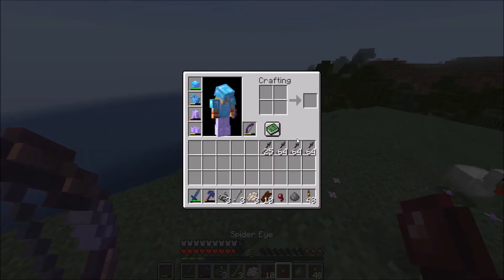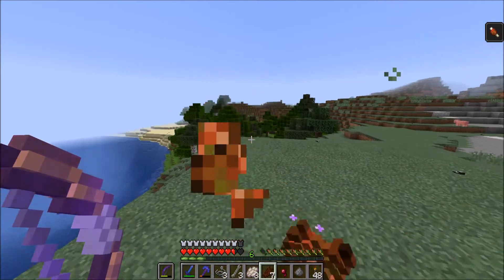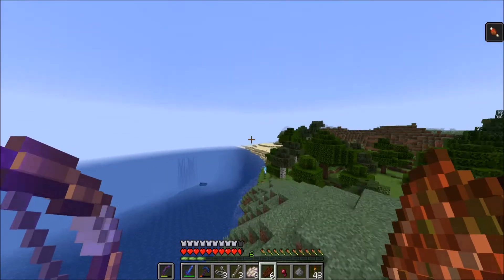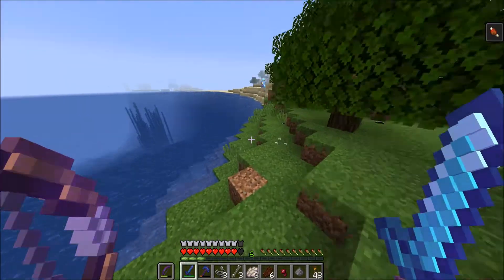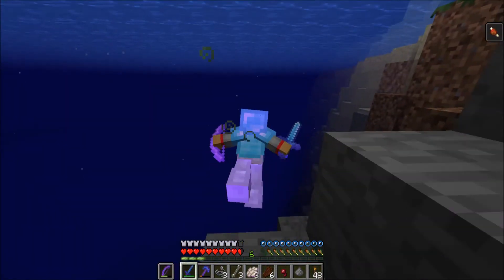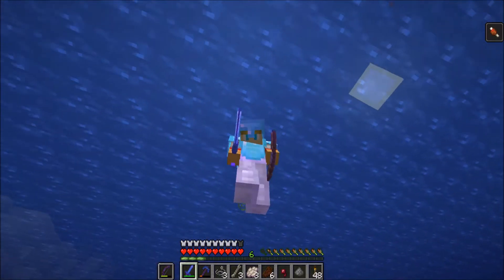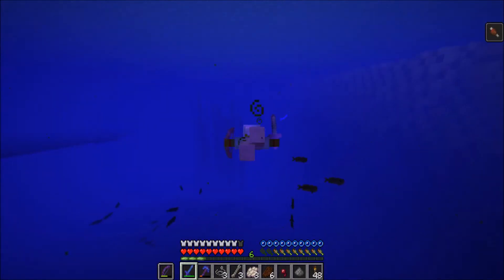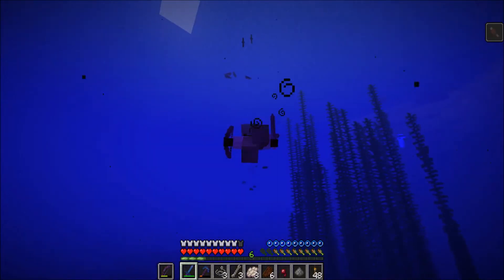Hey, look, we have a chicken! We also saw another chicken over there so we can use the chicken farm. Our XP levels — oh, wait. Yeah, that reminds me. I'm at 10 XP levels, so we could probably go put a Depth Strider on my boots. I'm swimming. I put Respiration 3 so I can literally stand here for ages. And you also have Respiration on yours too.